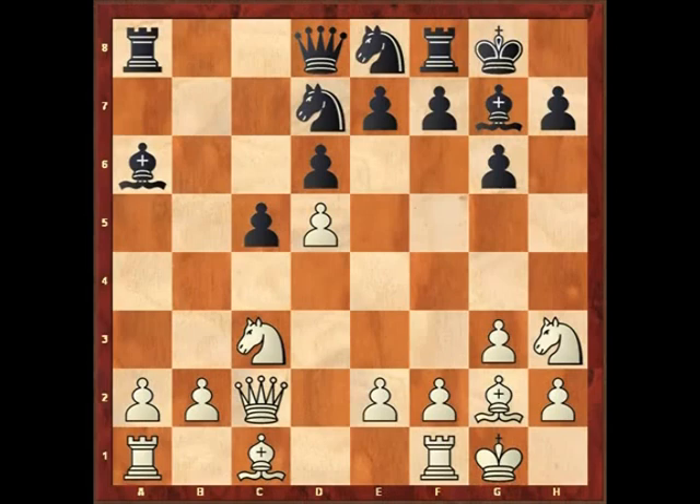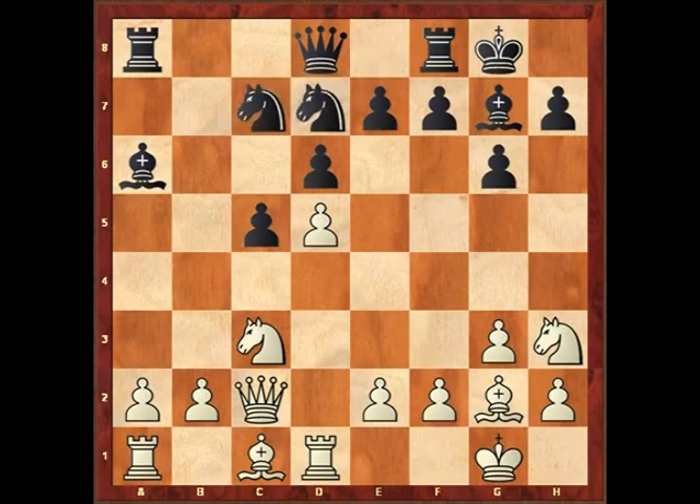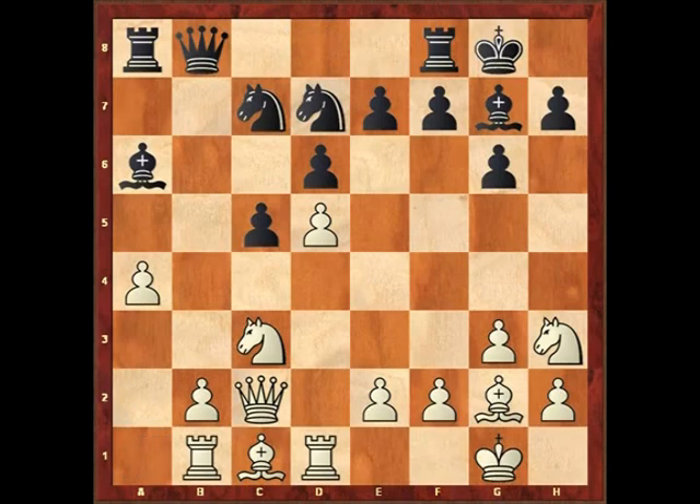After that there came rook to d1, a further over-protection of the pawn, and Black played his knight to c7. Now White played a4, and the point of that is to stop the Black knight from coming to b5. So after a4, the queen goes to b8, and now White plays rook b1.